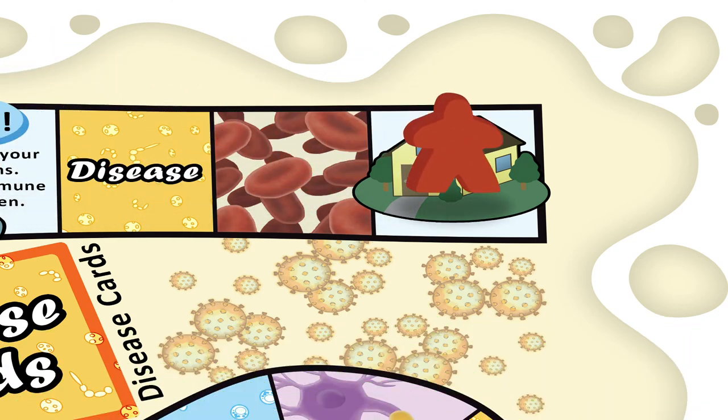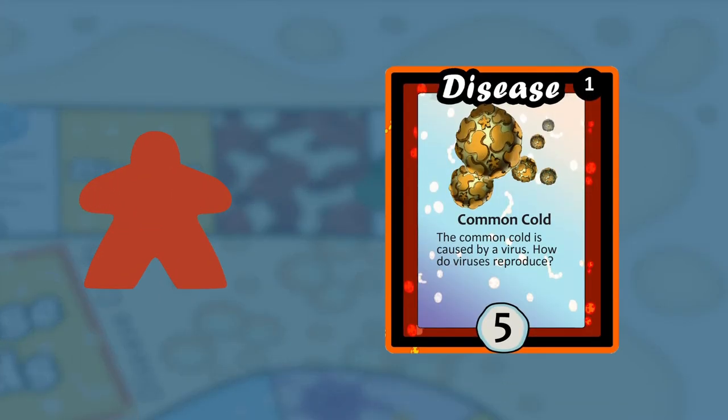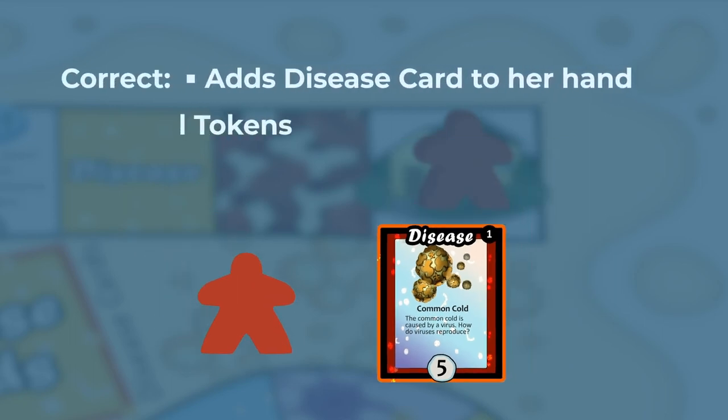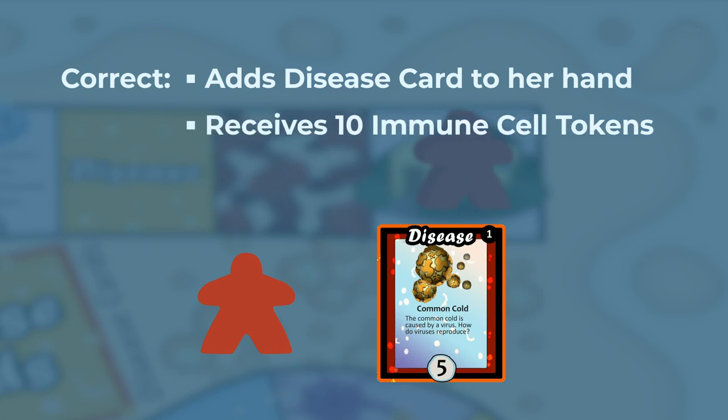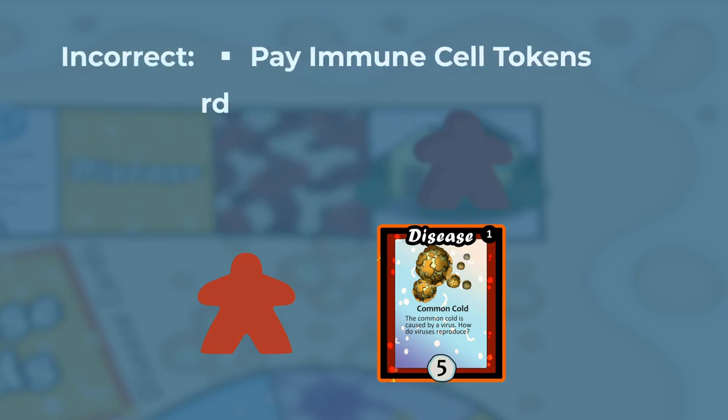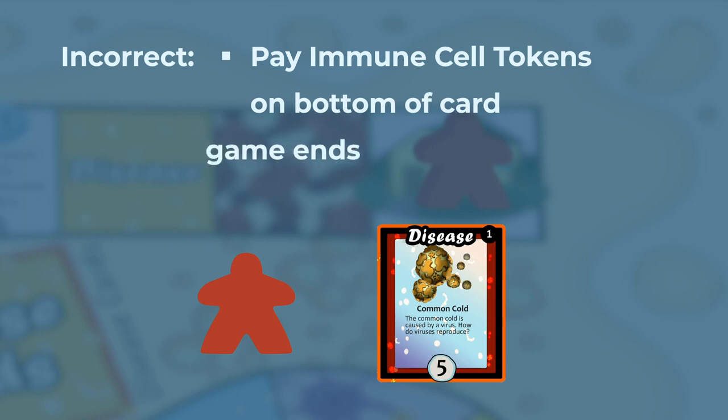When any player reaches home, that player should draw the top card from the disease card pile and attempt to answer it. If answered correctly, the player adds the disease card to their hand, receives 10 bonus immune cell tokens, and the game ends. If answered incorrectly, the player must pay the amount of immune cell tokens listed on the bottom of the card, and the game ends.